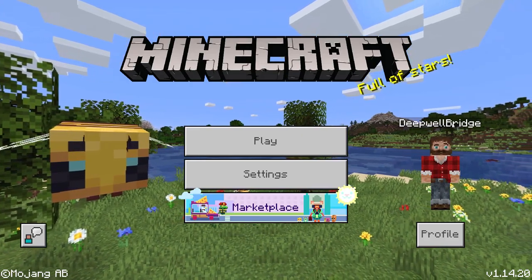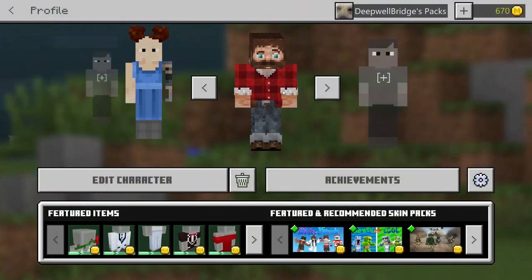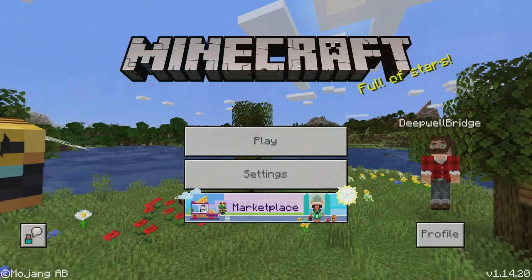Hello, this is Deepwater Bridge here to play Space Battles. It's a really fun game. That's kind of me, except my hair is darker, my eyes are not blue, and I do not have a flannel shirt. Well, so it's kind of me.